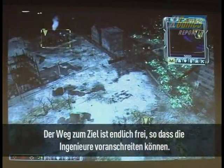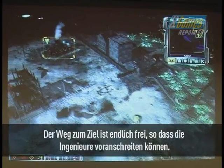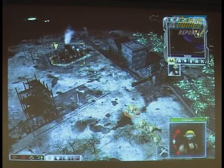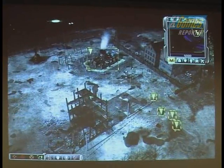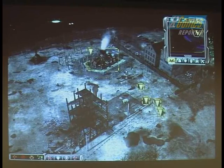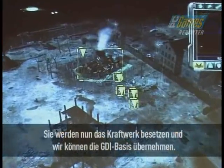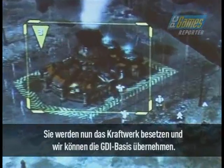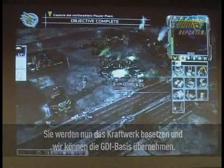I've now cleared the path to my objective, allowing my defenseless engineers to scurry forward. And once I capture this power plant, I have access to a new area of the map where I've been given access to a rundown GDI base.